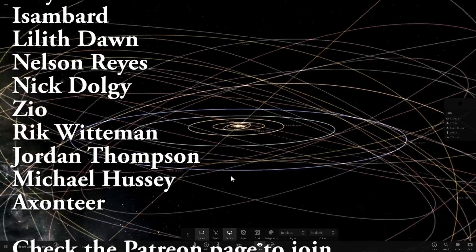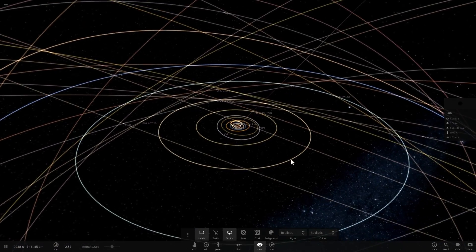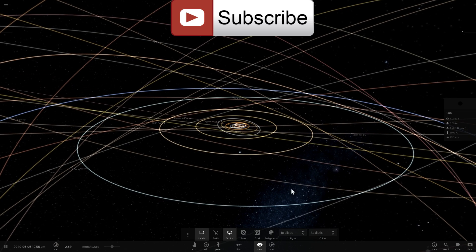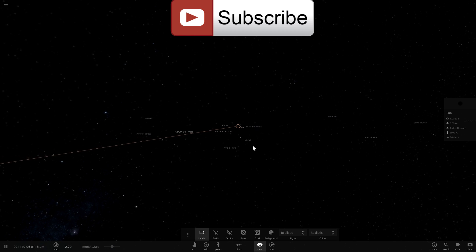I hope you learned something from this video. Now you know a little bit more about what black holes are, how they look, and what they actually represent — but most importantly, what would happen if everything in our solar system became a black hole. If you enjoyed this video don't forget to subscribe, share it with your friends or someone who enjoys learning through video games, and I'll see you in the next video. Come back tomorrow to learn something completely new.